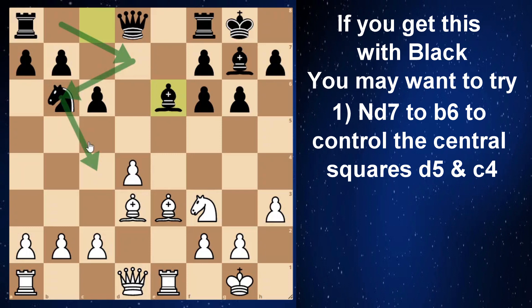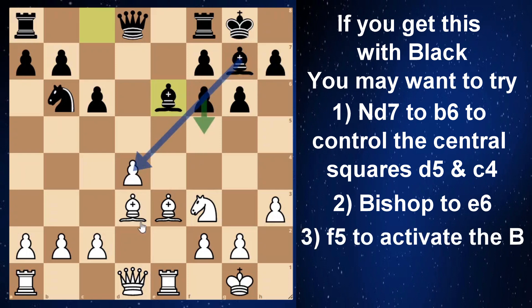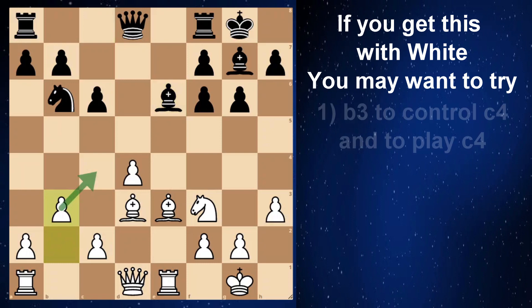If you get this position with black, try these moves: Knight to d7 to b6 so you control the central squares. Do the same with the bishop — put it on e6 and you control d5 and c4, just like the knight. Another option: put the rook on e8 to compete with white's rook. Another option: put the queen on d7 or c7. If you put the queen on d7 it's like a queen and bishop battery — generally a good strategy. Maybe in the distant future play f5, or even c5.